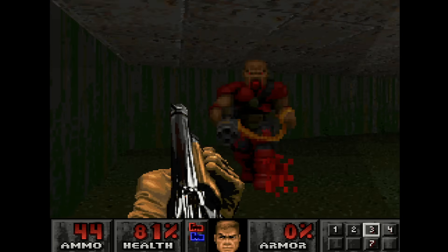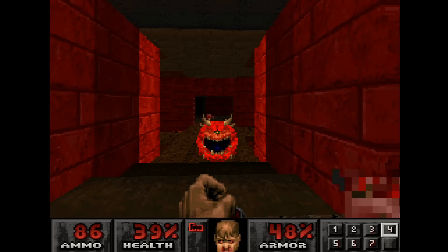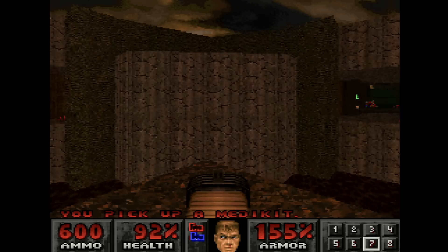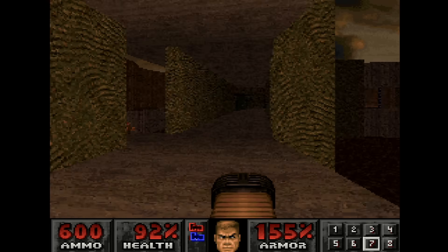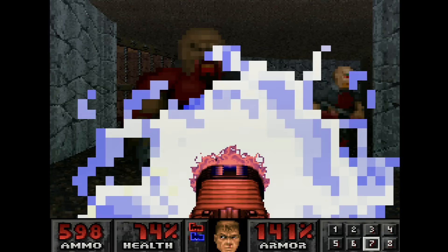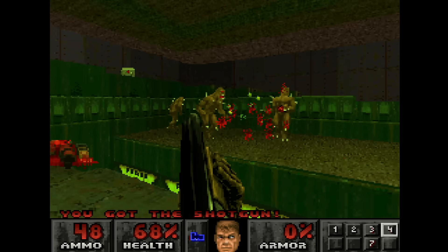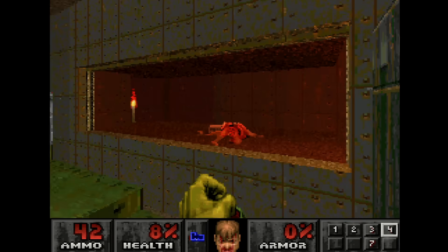Then there's the audio. Aubrey Hodges was brought on board to score this version of Doom, and the results are incredible. Yes, the rocking soundtrack of the original is still great, but this lends the game an entirely different atmosphere and it works — the music is dark and foreboding. Unlike the Saturn version, which uses similar tracks as Redbook Audio, the PlayStation version uses its audio chip to play back these tracks. Each piece is stored as a .LCD file with just a few samples per track, then played back by the system's sound chip with excellent results. Some users even dug up an easter egg in one track — when sped up, a hidden audio message can be heard.